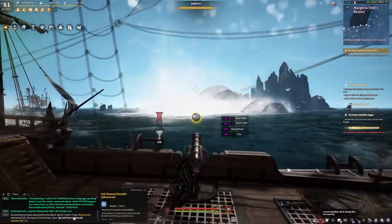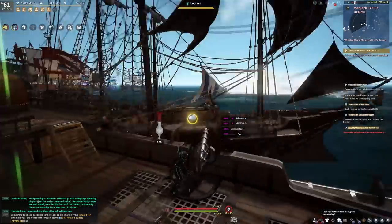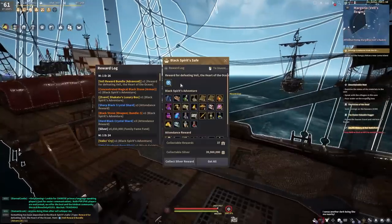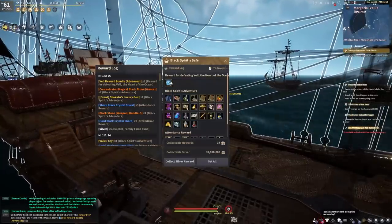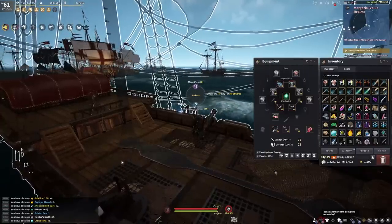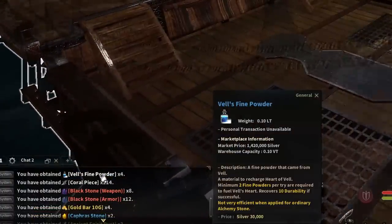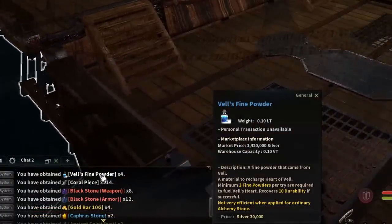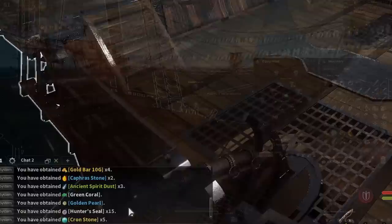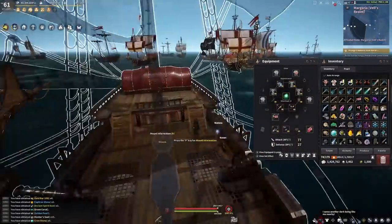We got a reward — we got the advanced reward because we got max damage, and I was alone. So again, if you can't join a platoon or anything like that, don't feel like you're going to miss out. Pick up the reward bundle from your black spirit safe and open it. We got black stones, coral pieces, Vell's fine powder — which is what you need to repair the Vell's alchemy stone — some gold bars, kaffir stone, ancient dust, golden pearls, hunter seals, and crown stones. This is pretty typical of what you'll get. We didn't get any of the rare drops — that's just RNG.